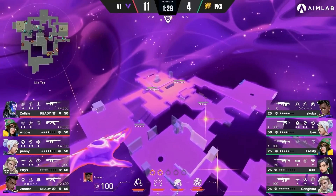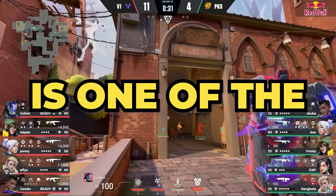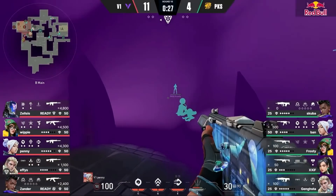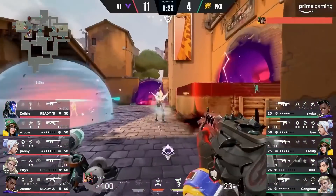A few seconds before the A main smoke fades, Xander places his star B main and sucks the killjoy turret. WHAT? Version 1 is one of the best teams in NA. In this video, I'm going to break down 4 rounds from their Ascent games vs Knights. Each round is going to have its own theme and takeaway. Let's get into it.